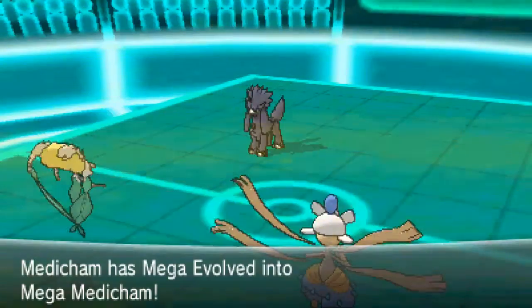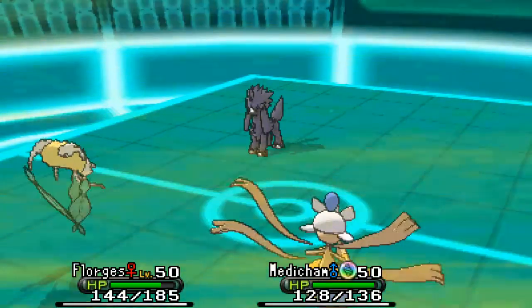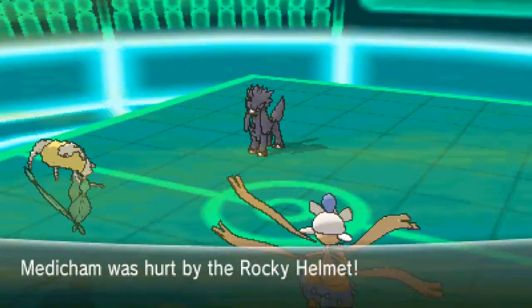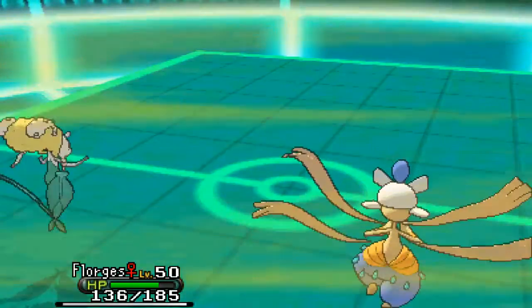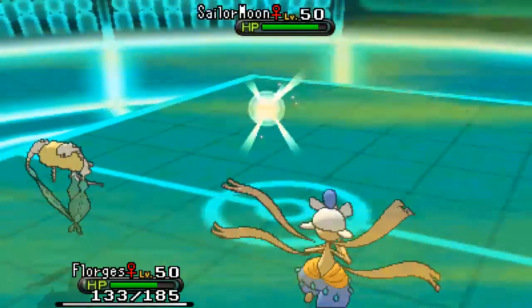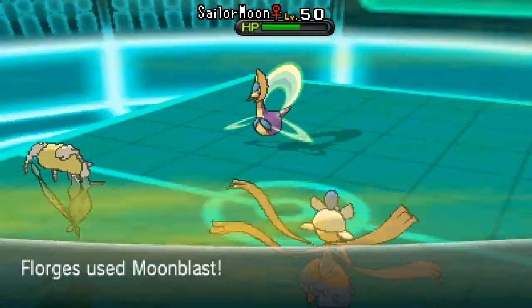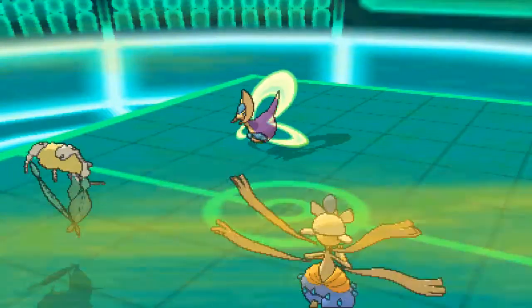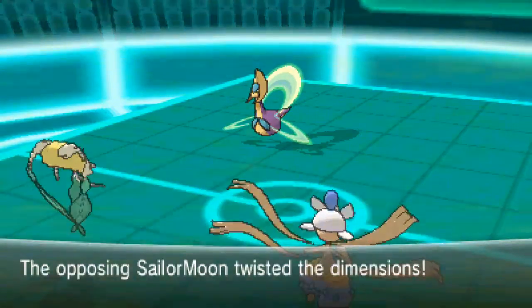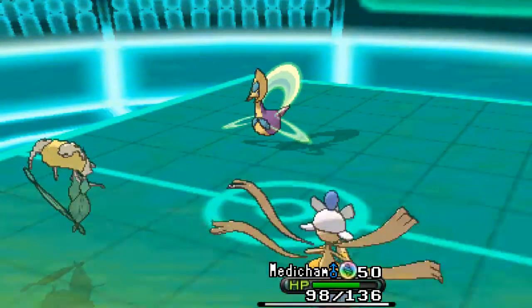Luckily for us we've got Mega Medicham coming in — boom! There goes Mega Medicham and it absolutely destroys Furfrau with Drain Punch. Takes out Serephiel just like that. Medicham is hurt by Rocky Helmet but that's really not going to matter much. Now we're looking at Tyranitar and Cresselia the Sailor Moon pope. Florges is buffeted by the Sandstorm and so is Medicham. Sailor Moon comes in figuring she's going to stall us out, and both our pokes are susceptible to Toxic. We get an Ice Punch and a Moonblast that takes Sailor Moon down to halfway, then she gets Trick Room up.